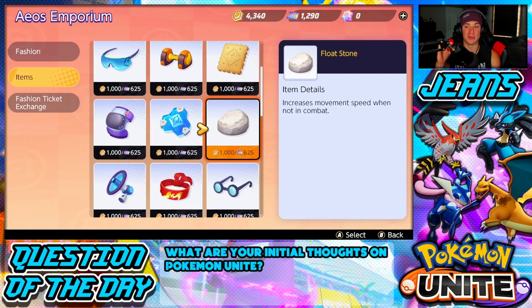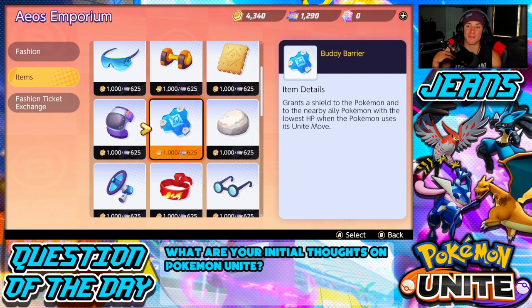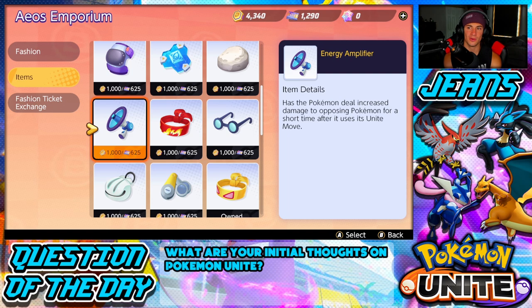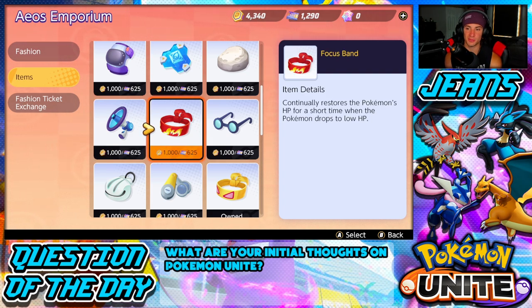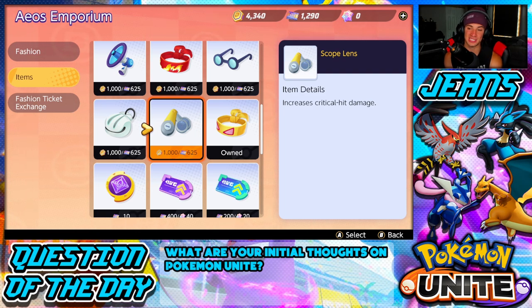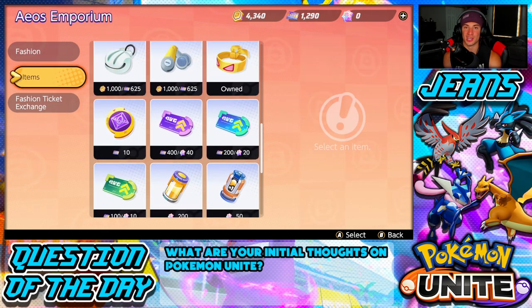XP Share is going to be a great item for team play — nearby Pokemon around me will get extra XP. I feel like that should be a defensive Pokemon item. Special Attack Specs increase your special attacks after scoring a goal. Attack Weight increases your attack after scoring a goal. Aeos Cookie increases your max HP after scoring a goal. Fluffy Tail increases movement speed when not in combat. Buddy Barrier grants a shield to the Pokemon and the nearby ally Pokemon with the lowest HP when you use your Unite Move. Score Shield grants a shield when you score or attempt to score a goal. Shell Bell restores HP whenever you successfully land an attack — I think that's going to be really good for range attackers like Greninja, Pikachu, and Cinderace. Scope Lens gives you increased crit rate.